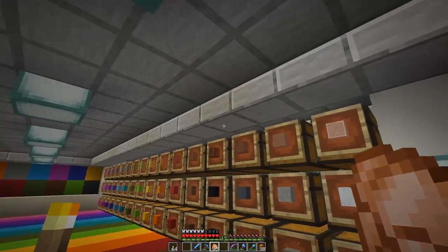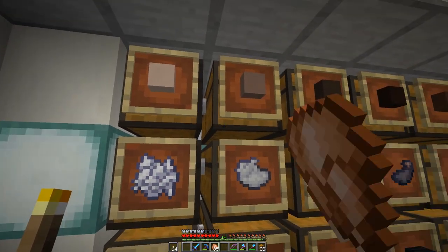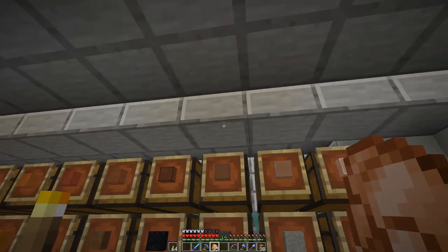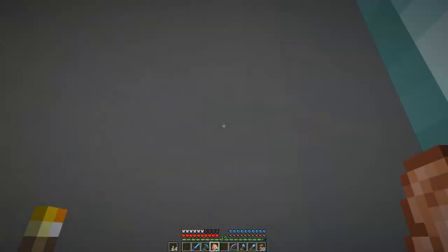I need to go fix something - we had a problem. You can't open these chests because I put double slabs on top of them. What I've done is raised them up on this side so we can open all these chests now, but the ones on this other side I haven't fixed yet.